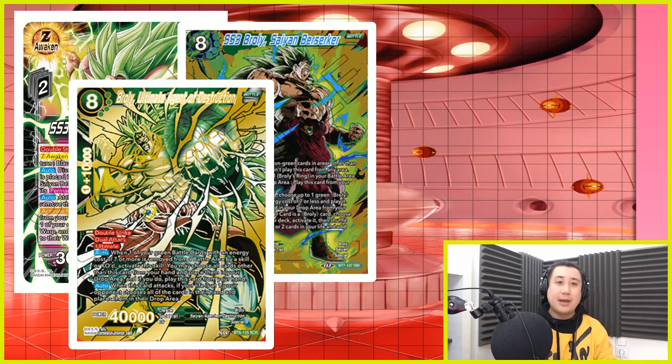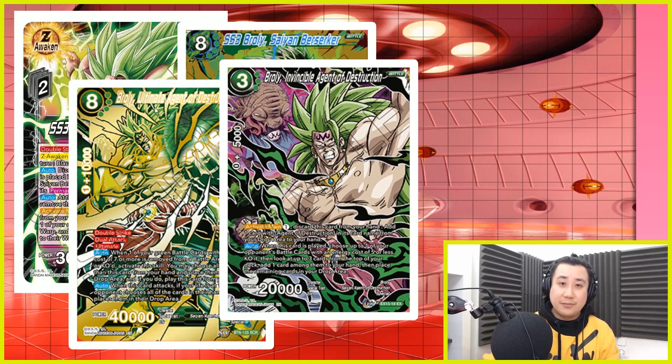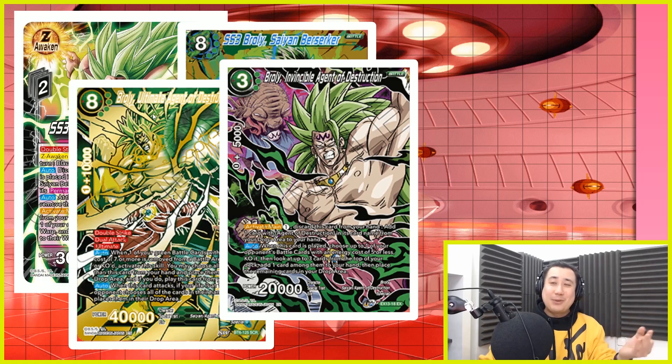This is the game ender. Now the question is: how consistent is it to have Broly the Ultimate Agent of Destruction in your hand? It's actually really consistent. That's why I said Supreme Berserker is kind of the better card in this deck — because it has burst 5. You want to put as many cards as you can into your drop area, because if you hit a Broly Ultimate Agent of Destruction either you draw into it, or from your life it goes into your hand, or if it goes into the drop you can take it back with Broly Invincible Agent of Destruction. Tap 1 using the BT-19 card to bring it back to your hand.